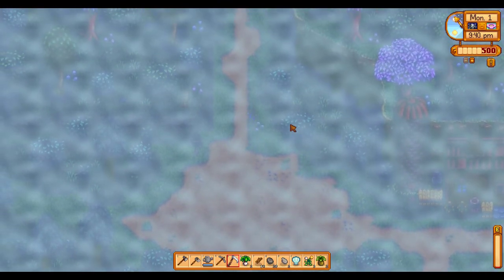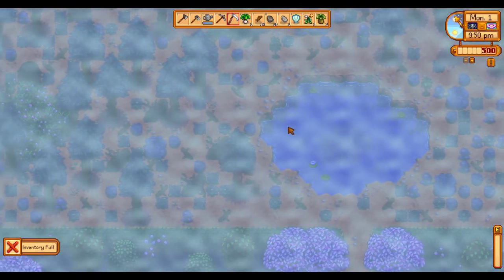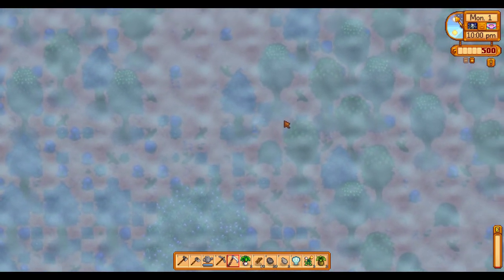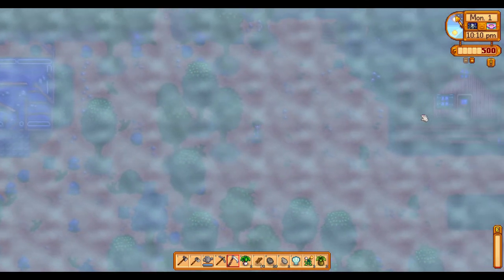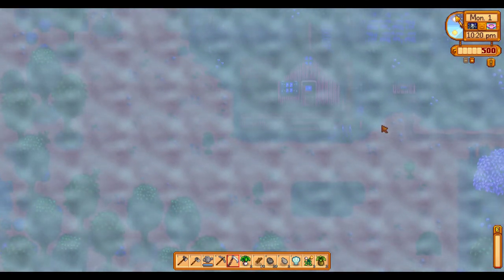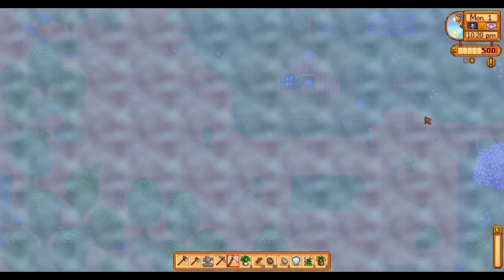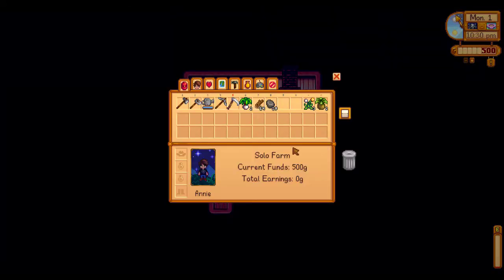Desert Obelisk goes in with the other late-game things in the game. You may know about the obelisks — there's the Earth Obelisk that teleports you to the mountain and the Water Obelisk that teleports you to the beach. The Desert Obelisk, obviously from the name, teleports you to the desert. It's a nice convenience so you don't have to pay money to get there.